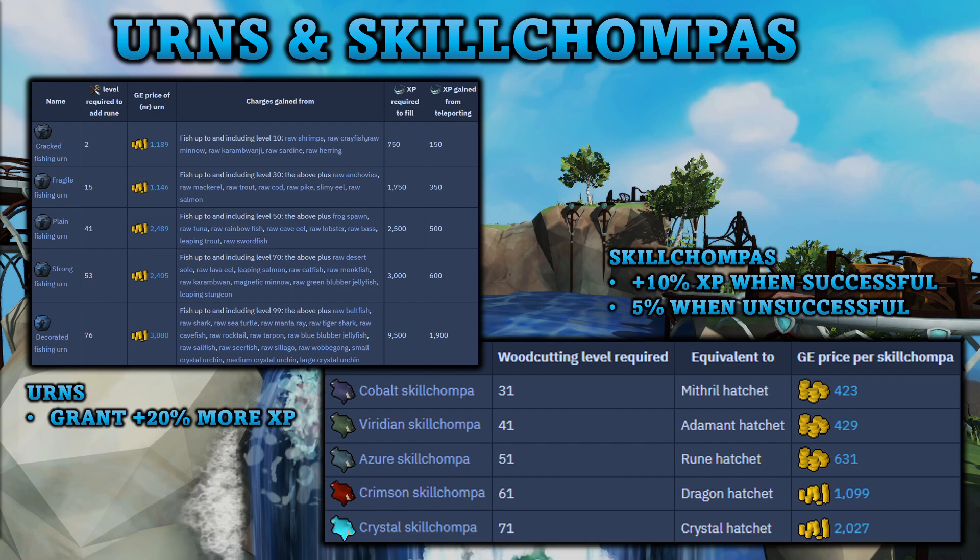Urns and Skillchompas are quite important and useful with fishing. There are 5 different types of Urns, with the best being the Decorated Fishing Urn. As you can see, it requires 9,500 fishing XP to fill, and once filled you will gain an additional 1,900 XP. Basically you can look at this as a 20% XP boost when training the skill. If you have these Urns with you, it will boost your fishing XP per hour by quite a bit.